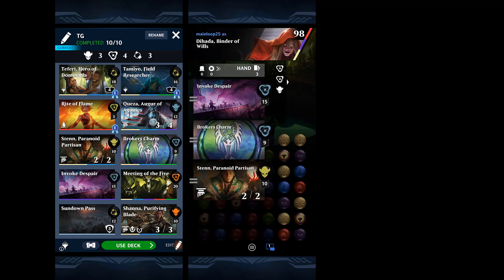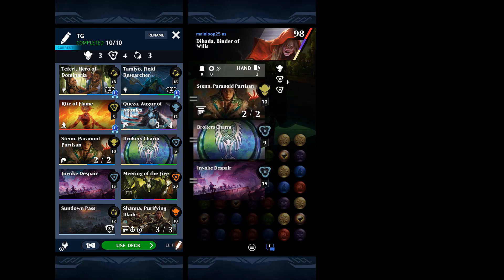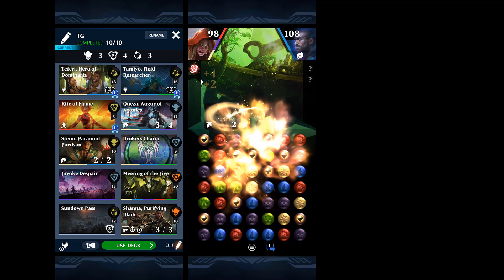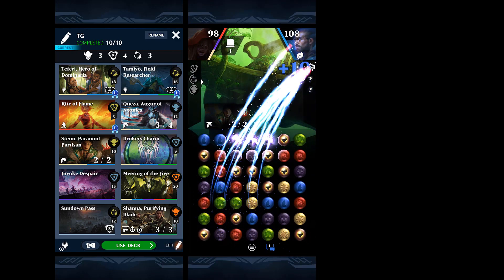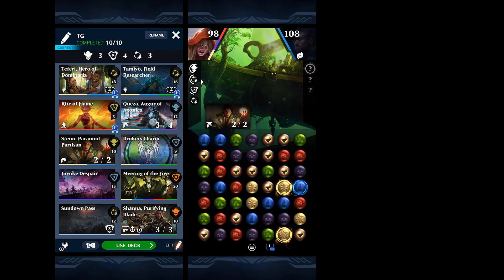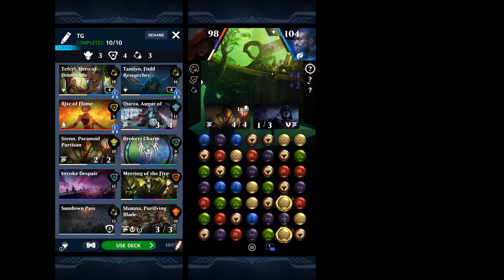If we can get Broker's Charm down, that would be nice. We'll start with Sten here. What I don't love about Dihada is that her mana gains, even on her colors, aren't necessarily very impressive. But with all these cards that give us partial mana, and then Sten reducing the cost of all those cards, it's not as big of a deal.